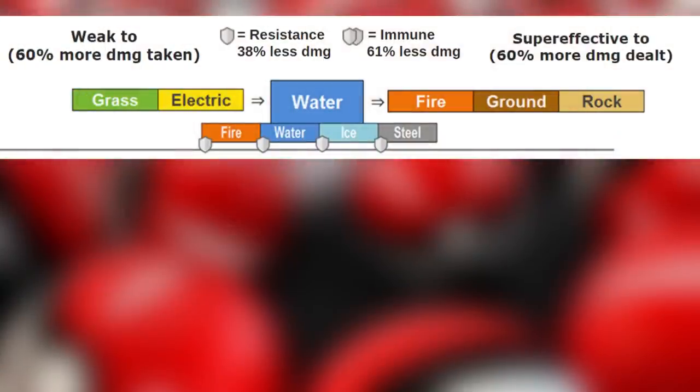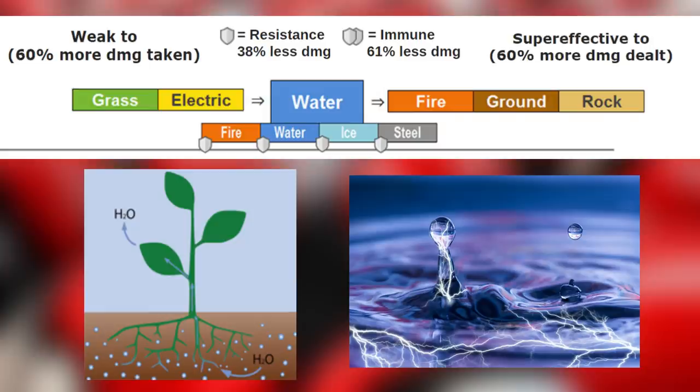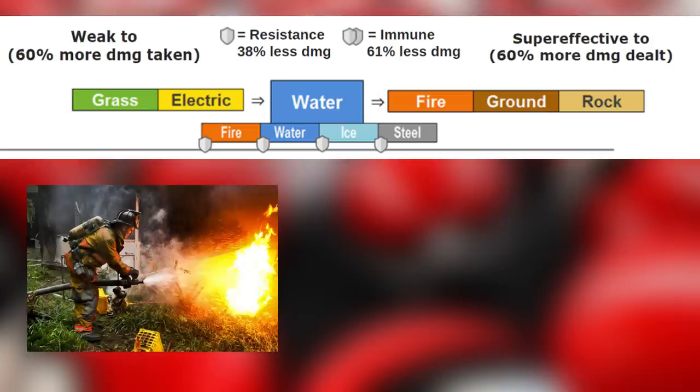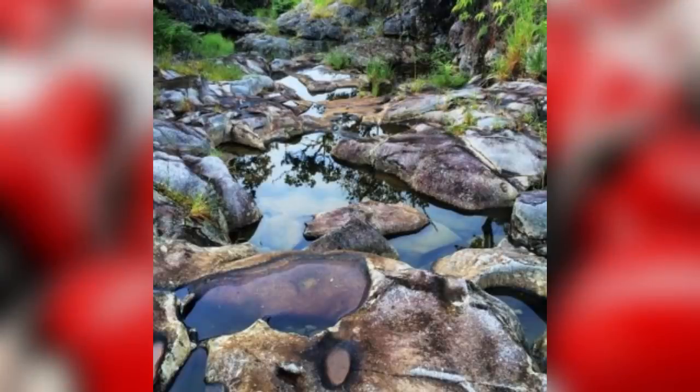The last typing is the water type. Water type is weak to grass and electric. Grass because it absorbs water, and electricity can travel easier through water, making it dangerous. Water is super effective against fire, ground, and rock, because water can put out fires, soften the ground to mud, and eventually corrode a rock into nothing.